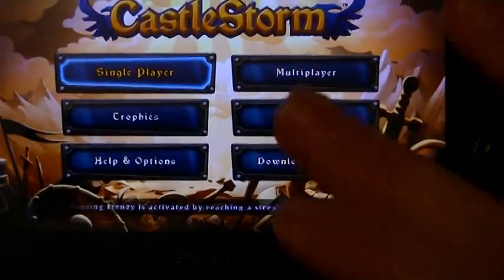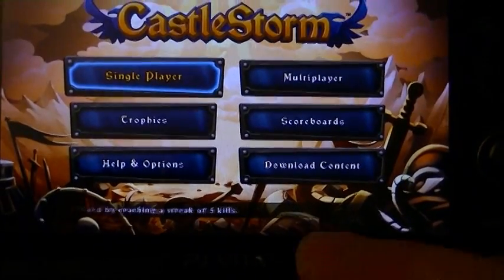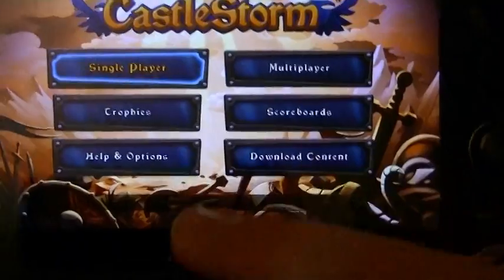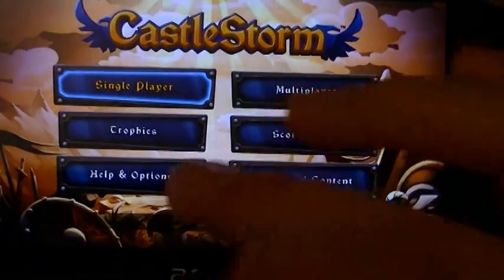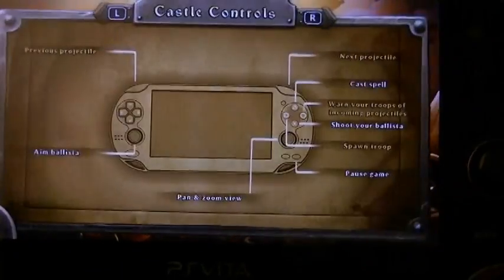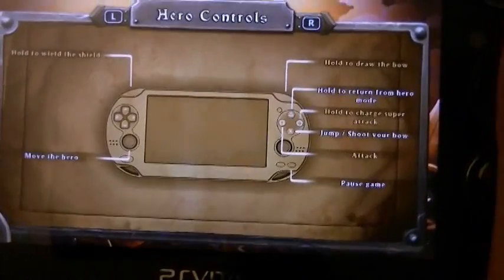At the start you can probably see, as I've been on the screen for a long time and I apologise, you've got single player, multiplayer, trophies, scoreboards, helping options, and downloadable content which I've already got. You've got helping options, and you've got basics of how to play, and you've got your controls which you can view but you can't change.